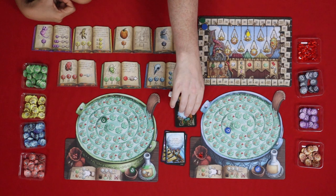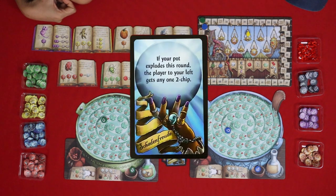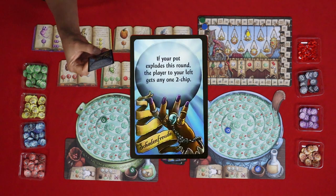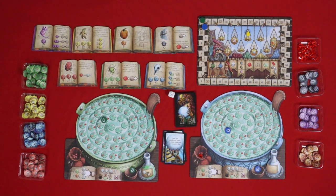We get a new card — it's 'Schadenfreude': if your pot explodes this round, the player to your left gets any one two-chip. And we are back to rat tails — there are no rat tails between us. Let's draw our ingredients.